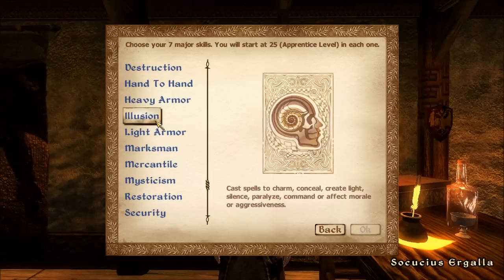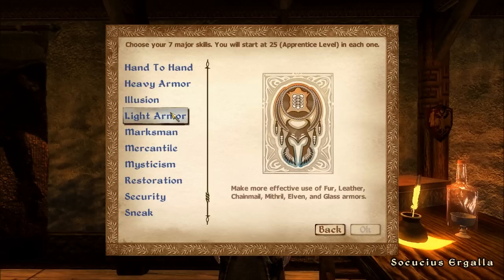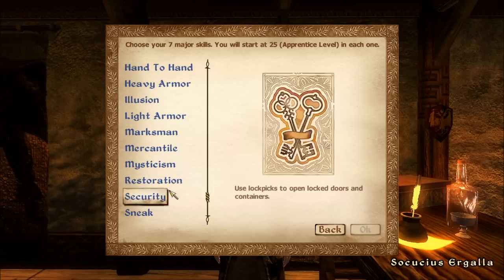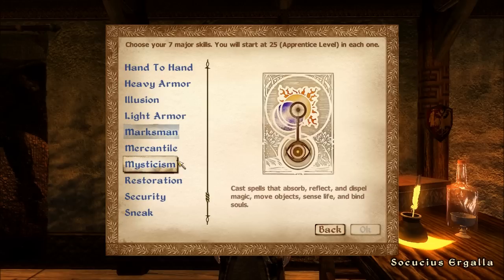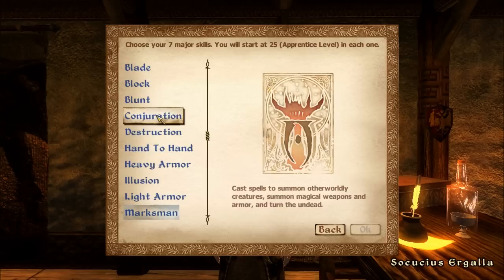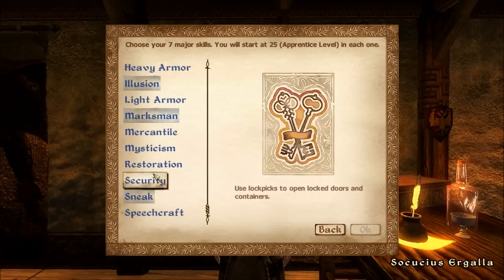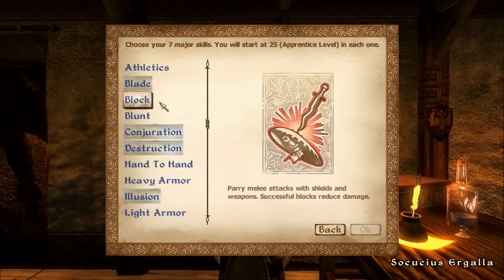For skills, let's go with Light Armor — though I'll probably be wearing robes most of the time, since in Oblivion you can't wear robes over your armor, but robes do give nice bonuses. Then Marksman, Sneak obviously, Blade, Destruction, Conjuration, and Illusion — that's six.